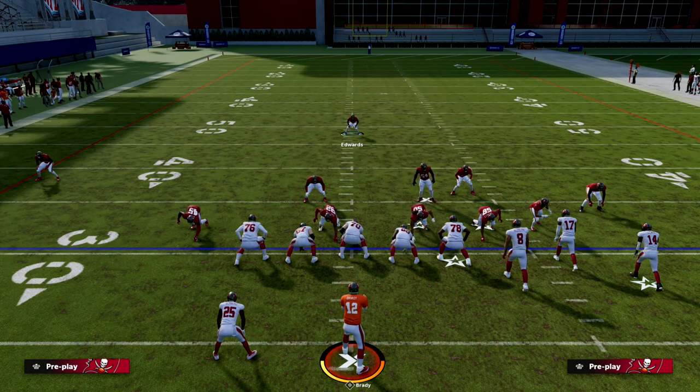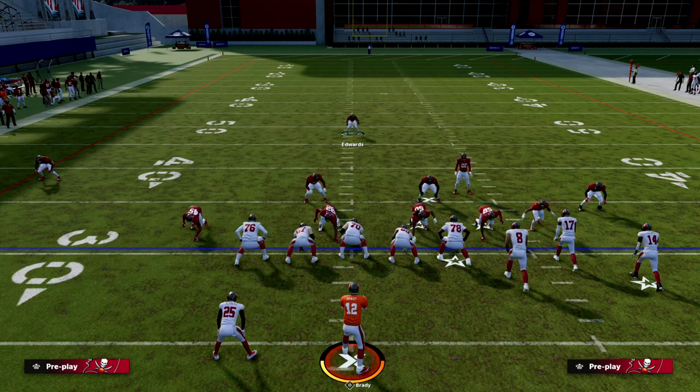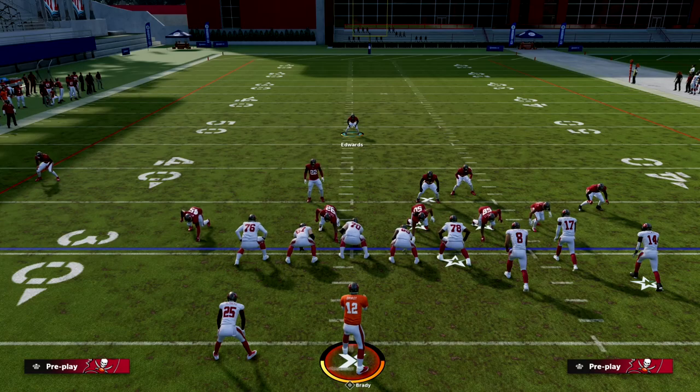That is how I run the basic concept of my defense. The rest of the stuff — the specifics, the formational adjustments, the coverage schemes, how to make everything look the same — all that is in the ebook. We teach you a lot of different ways to run Nickel Over. Nickel Over is extremely powerful this year because the blitz is so good, but also because the four down lineman rush from Nickel Over is the best four down lineman rush in the game — that's the main reason why I'm in this defense.